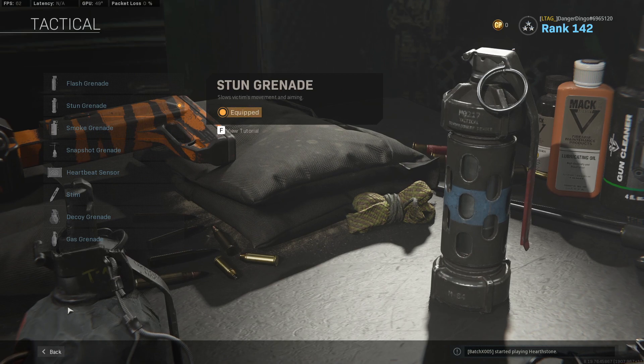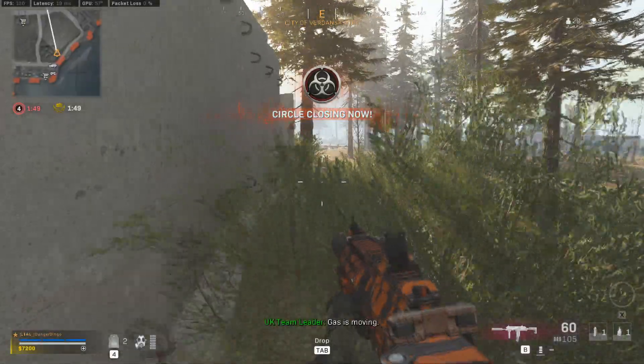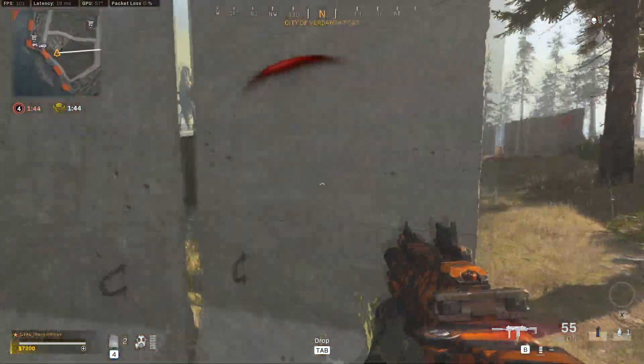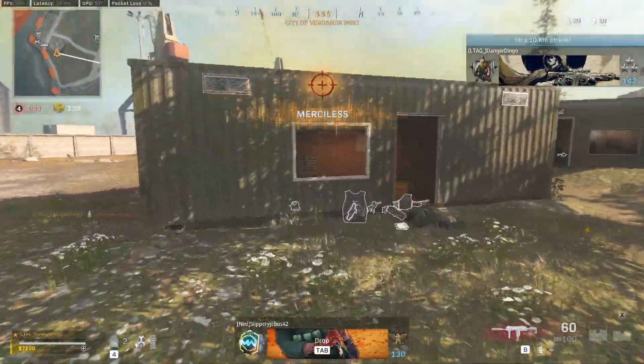In the tactical slot, instead of the Heartbeat Sensor, we're going with the Stun Grenade. Tagging someone with one of these means you're very likely to get the kill on them. Removing control from someone's character is very, very strong. Tac Mask still isn't a very common perk in Warzone, so if you do hit someone with one of these, you're pretty much guaranteed the kill.